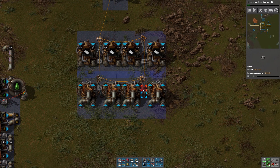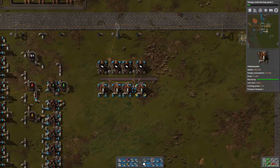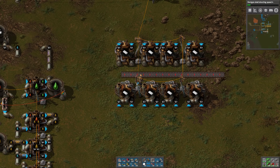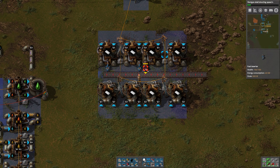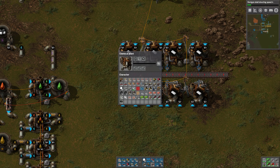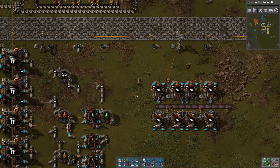We're going to need a full red belt - at least a full red belt - for plastic. We might even need to upgrade that to blue later on, but for now red is going to be fine. We need blue inserters on the output because these make two per second. Actually yellow might be fast enough, but just barely.